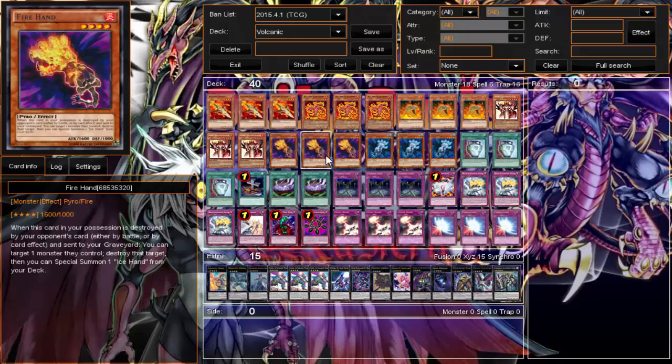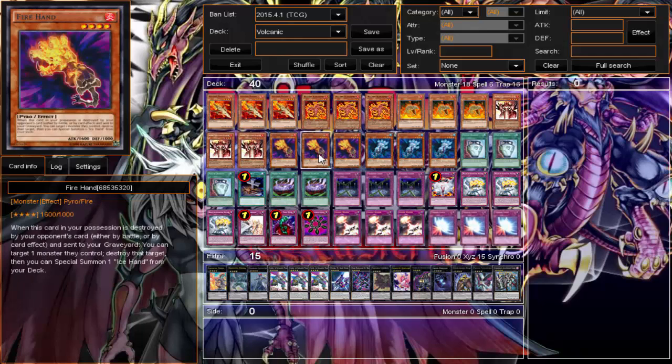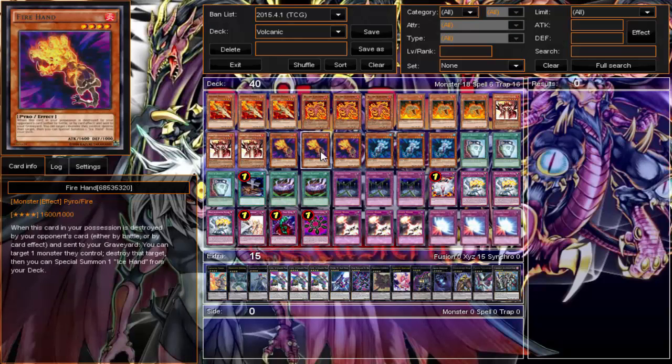Fire Hand and Ice Hand — I was running them because they're Pyro, but also Fire Hand and Ice Hand do kind of well in this deck. I don't really special summon, mostly normal summon, so Fire Hand locks it down. I was actually running three and two but settled on the current ratio. Even when they're destroyed they still get to pop a monster or spell/trap. It kind of sucks when I draw them instead of summoning each other from the deck, but Fire Hand and Ice Hand are a fine addition — I'd rather run them than other Volcanic options.